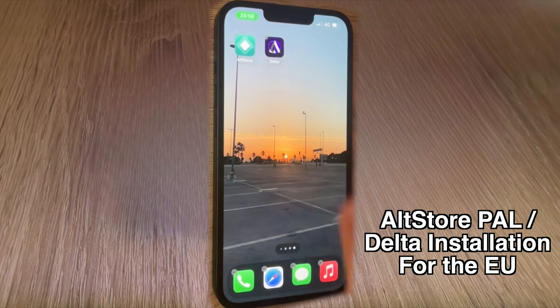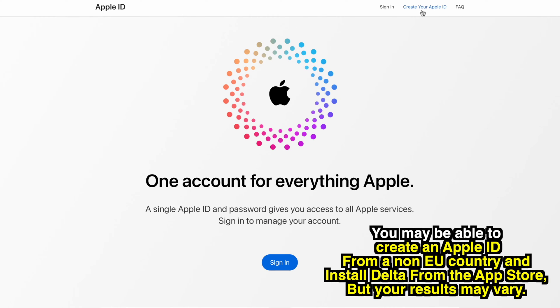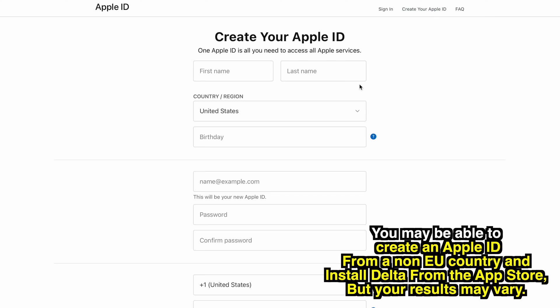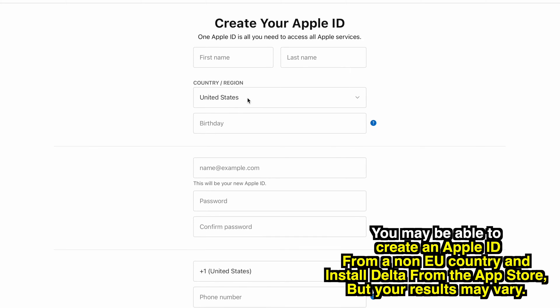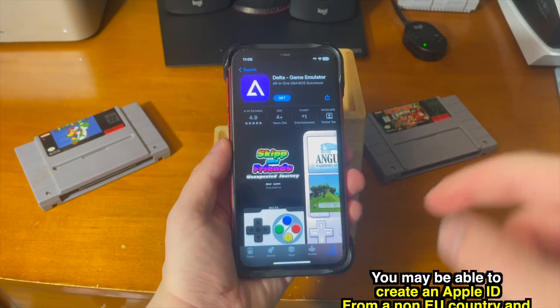Unfortunately it's a bit more of a complicated process, but we got there. Alternatively, you may be able to create an Apple ID from a non-EU country and install Delta from the App Store that way, but your results may vary — that may or may not end up working.